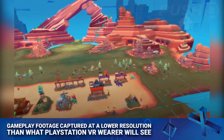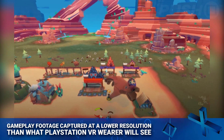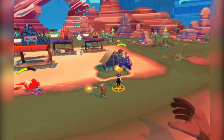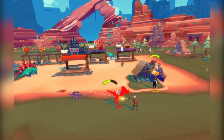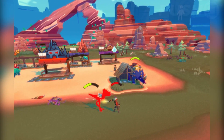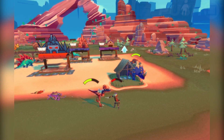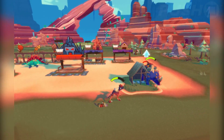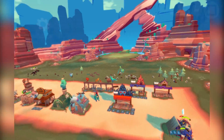Hey everyone, it's Sammy from Push Square coming at you straight from Yankeesaurus town or something. What a terrible intro, but as you may have guessed from the gameplay on screen, I've been playing Dino Frontier, which is this kind of Wild West meets dinosaurs simulation game from Wayward Sky developer Uber Entertainment.